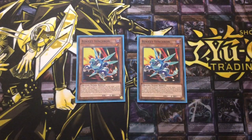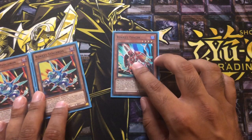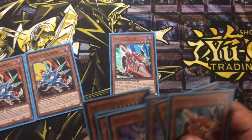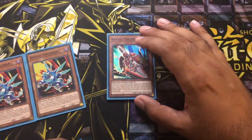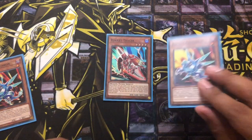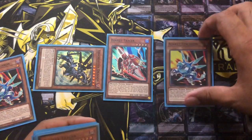Here's a quick combo you could do with this: summon Rokket Tracer, get a free summon of your Absorouter Dragon from your hand, use Rokket Tracer to destroy it. This relies on you having special summoned this card with a quick effect or something beforehand. Then you'd normal summon Rokket Synchron and you could special summon out an Absorouter Dragon again — so just a really nice combo that could work out.